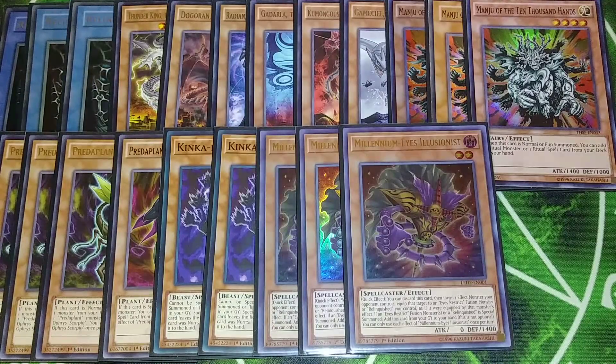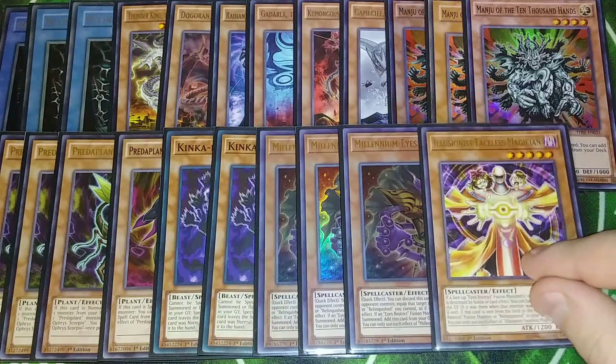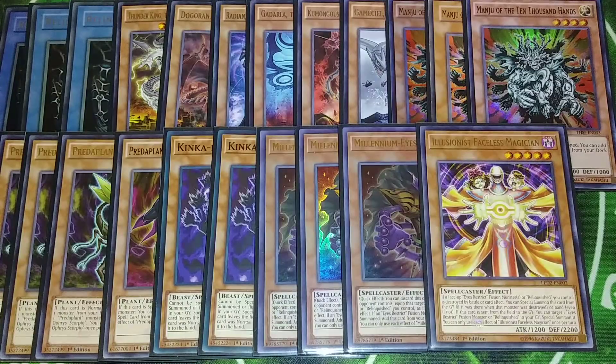Then I play a single copy of Illusionist Faceless Mage. This card is really good as a one-off because if an Eyes Restrict Fusion monster or a Relinquished you control is destroyed by battle or card effect, you can special summon this card from your hand or graveyard. It also lets you target an Eyes Restrict Fusion monster or Relinquished in your graveyard and special summon it — if you properly summoned it, you can just bring it back with this card. So that's it for the monsters.